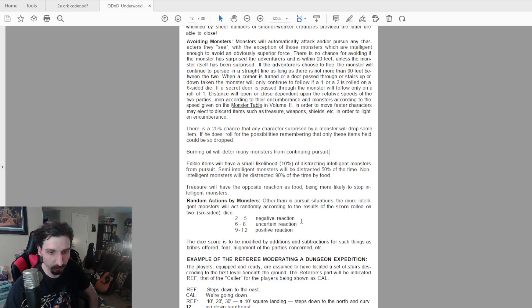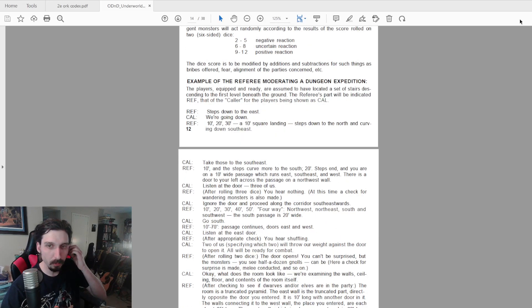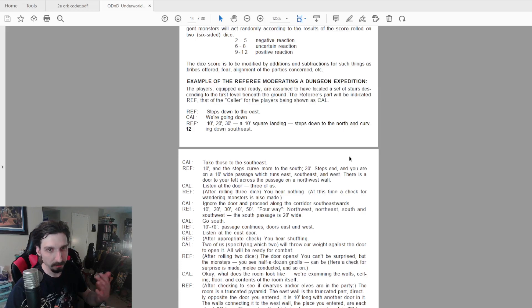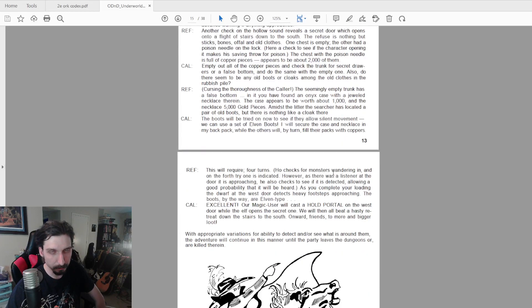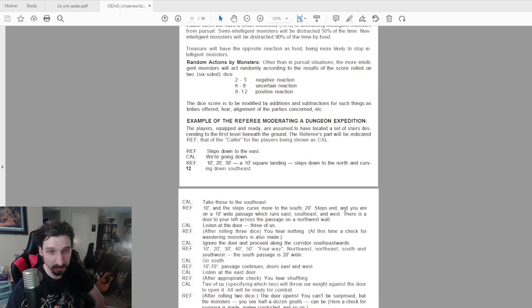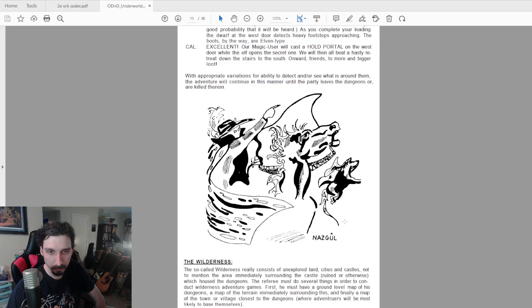Then we get into the example of play — really the meat and potatoes. This is an example of running a dungeon expedition. I'm not going to read through all of it, but it's pretty dry: the referee describes what direction you're going, the players tell the ref where they're going, the ref tells them how big the rooms are and if there's anything in them. There's no flavor. But back in 1974 this was probably the only clue most people had about how this game was really played.